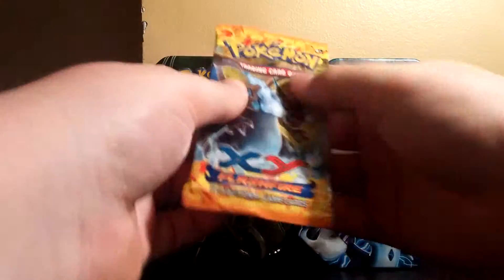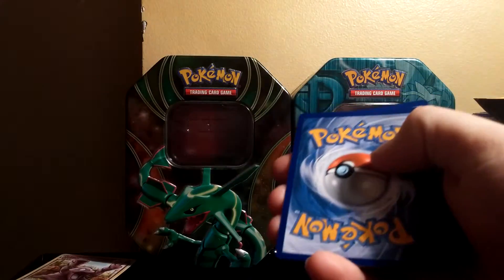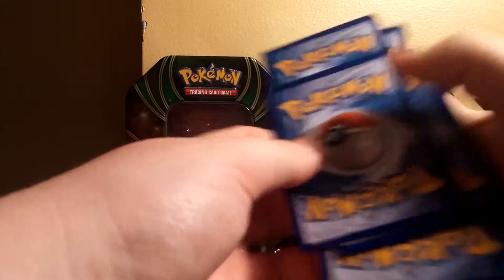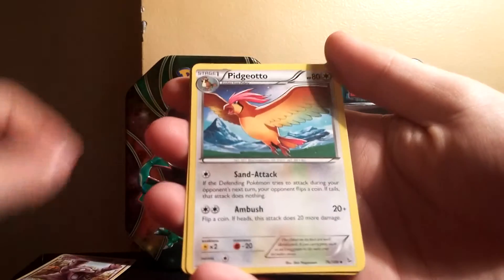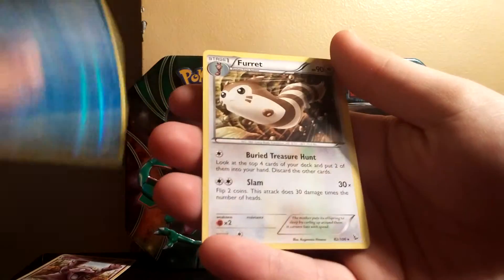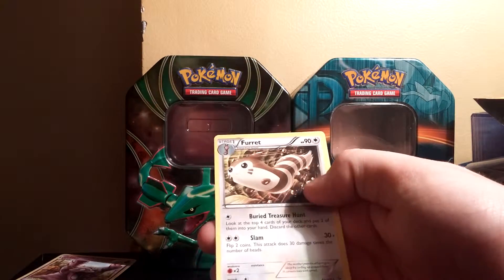Alright, last pack is a Mega Charizard X pack. How awesome would it be to pull a Secret Rare Charizard out of here? That would be awesome, great way to put an end to these packs. So we got a Dusko, Roselia, Stunky, Asper, Sneasel, Pidgeotto, Luxio, Fletchinder, and a Brigmite Reverse. What are the odds of both packs having a Furret as a regular rare?